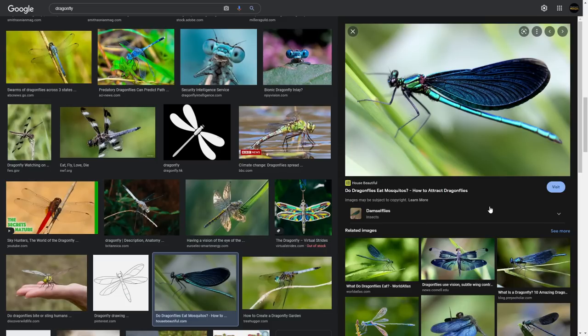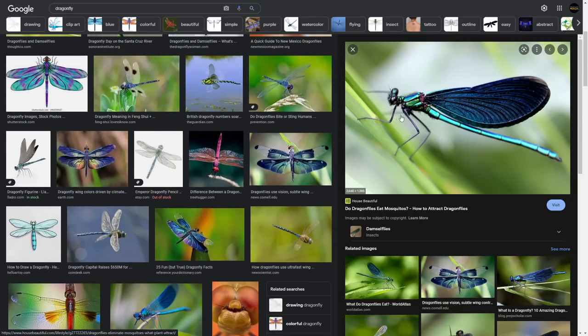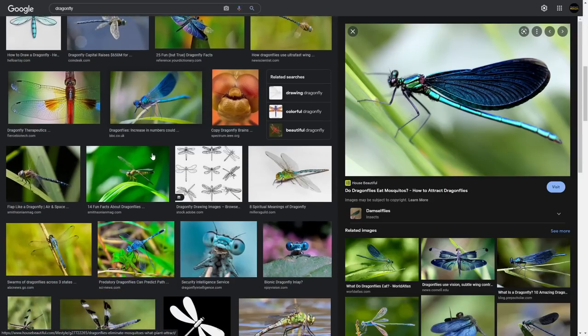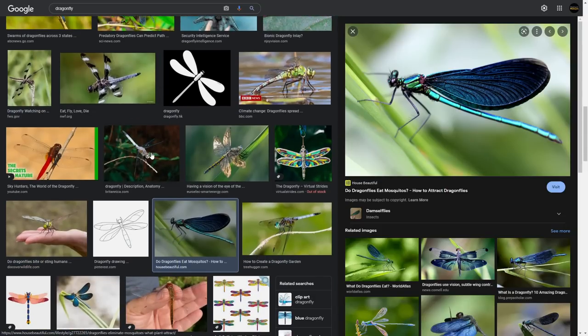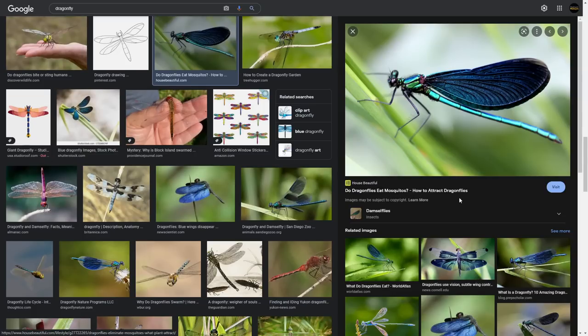Last but not least is going to be the dragonfly. The dragonfly has also been datamined as being in the files, and I believe there was a weapon associated with it — it sounded like it might be a sword. Dragonflies come in a variety of colors — aqua, teal, green, gray. The ones around my house typically look bluish. I don't see any of these that would actually fit the armor, especially with the hair and stuff like that. I think more likely than not the dragonfly would not be part of an armor set — it would maybe just be used for that weapon that was datamined.